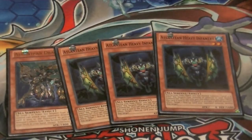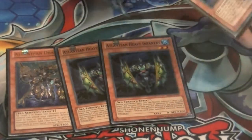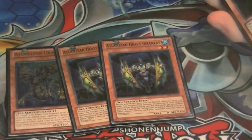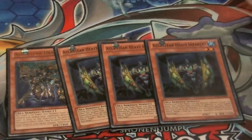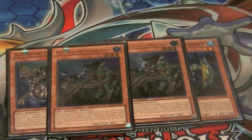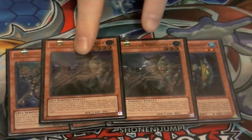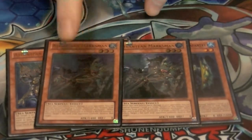Three copies of Infantry — when this is normal summoned you can additionally normal summon a level four or lower sea serpent. And when it's sent for a water monster's effect, target one face-up card on the field and destroy it. Two copies of Marksman — when this is sent, destroy one face-down card on the field. Also when this attacks and inflicts battle damage, special summon a level four or lower sea serpent from your deck, just not itself.